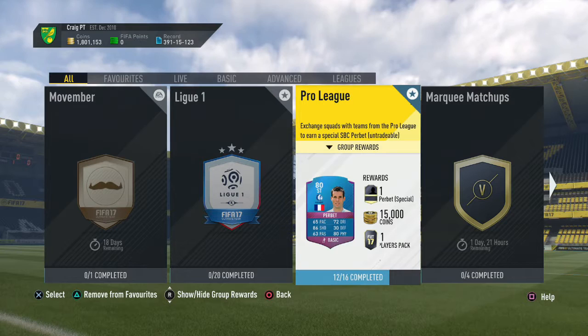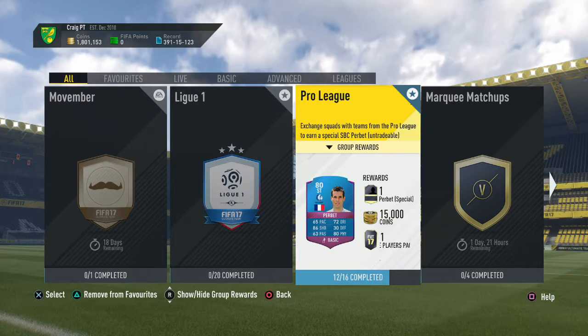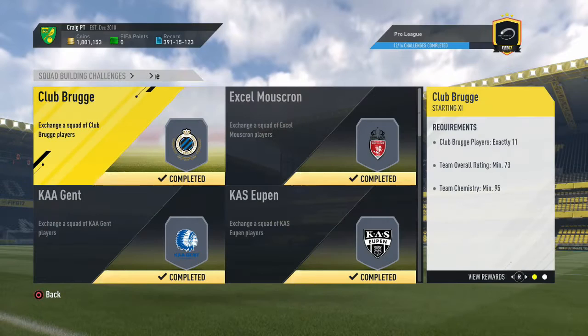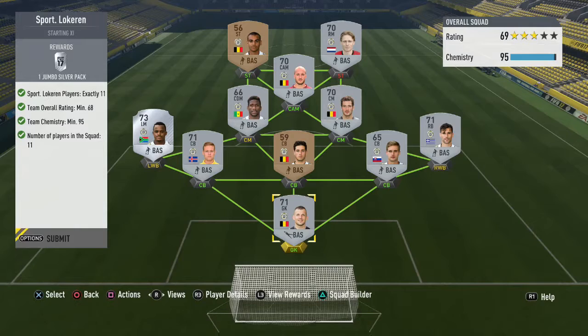Hi YouTube, Cory Gamer here and I am bringing you another part in my mini-series where I show you the cheapest possible way to unlock SBC per bay by completing the Pro League Squad Builder Challenge group. This is part 12 of the mini-series and in this part we are focusing on Le Caron — the cheapest possible way to unlock Sport Le Caron using this Squad Builder Challenge.